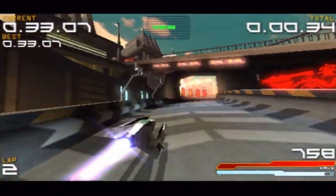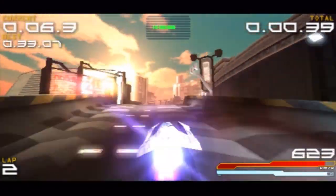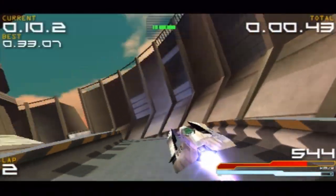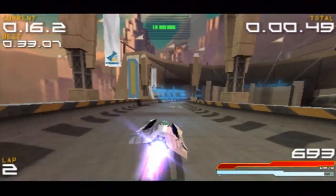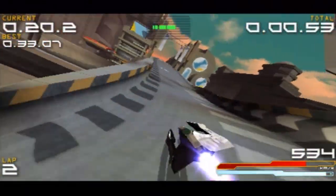Senghu Project made its debut back in Wipeout Pure and believe it or not it was actually slightly easier than the version in HD Fury. The thing is though, that's mainly down to the handling of the craft. You have a very sharp hairpin near the start, further round you have an outward banked left-hander, and near the end a very quick chicane series. And of course this was only the third circuit in Wipeout Pure.